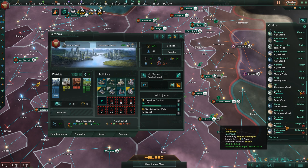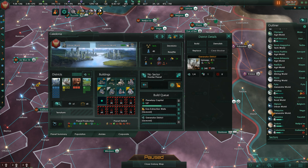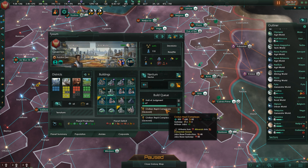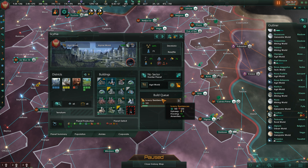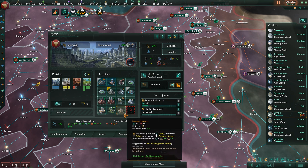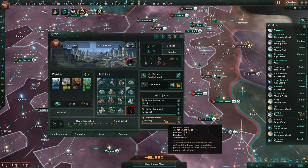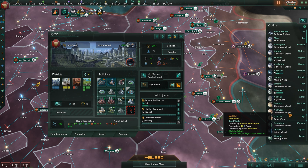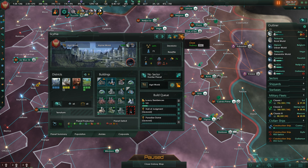We might focus on Starbase defense in the beginning of the next episode. Let me go ahead and do what I keep saying I'm going to do - we're going to spend a few minutes at the end of this episode taking dedicated time to make sure that unemployment has been dealt with on these worlds across the outliner. Looks like all of those pops downgraded, but they'll re-promote soon enough. Scythia, you're building luxury residences - very good. Let's go ahead and promote the Hall of Judgment. Looks like crime has gone away there - that's awesome. I'm also going to upgrade that to a Paradise Dome.